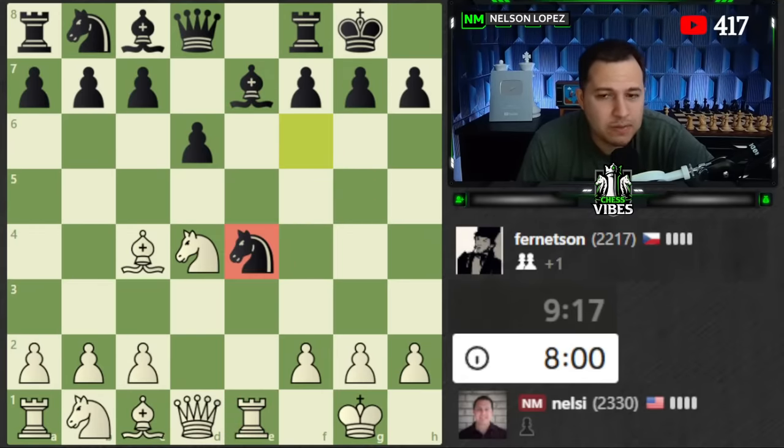Here we go - using the king. Now we're threatening this guy. Let's go with the check, got the pawn, and now you're starting to see the power of the bishops. That doesn't work because we have a fork, and we also have this. Lots of ways to win now. Let's get this pawn up here. Tough game though - that pawn was tricky to work around for sure.